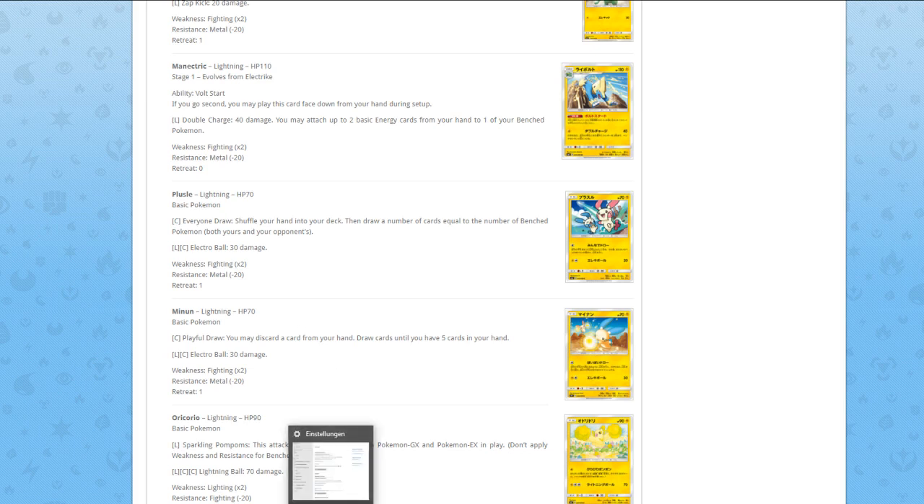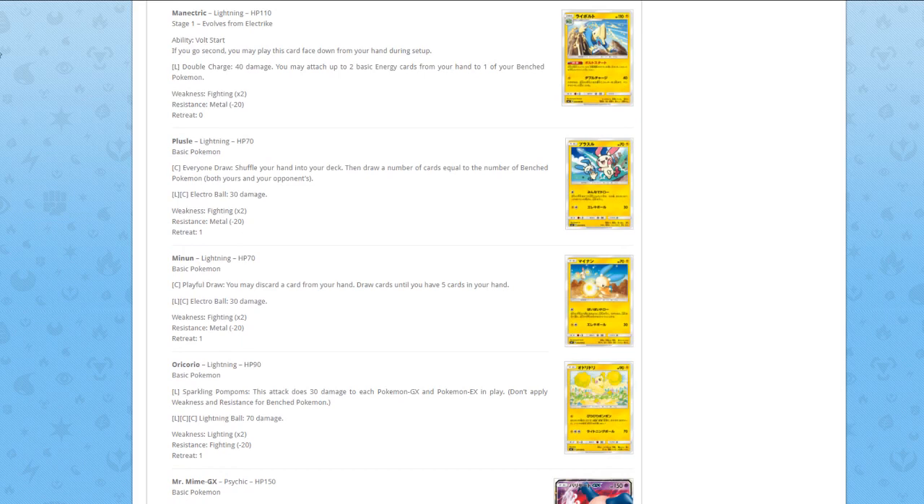Next up we have Plusle — for one card, everyone draw: shuffle your hand into your deck, then draw a number of cards equal to the number of benched Pokémon. It's actually pretty good — you can draw up to 10 cards — but you don't want to use an attack for that, you want to use Colress.